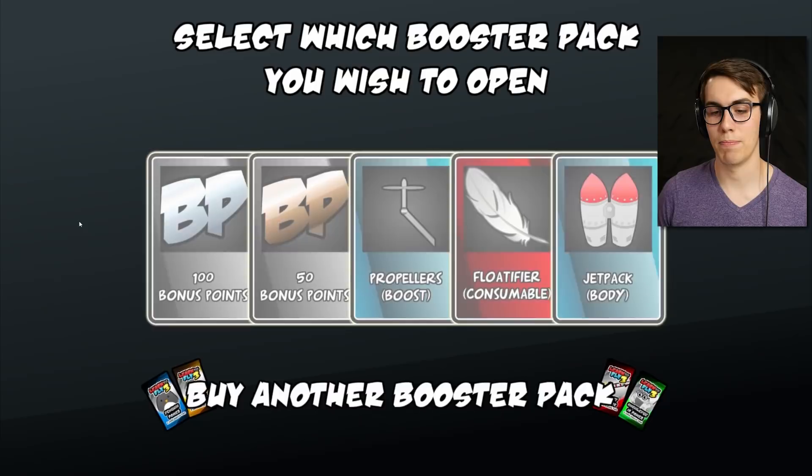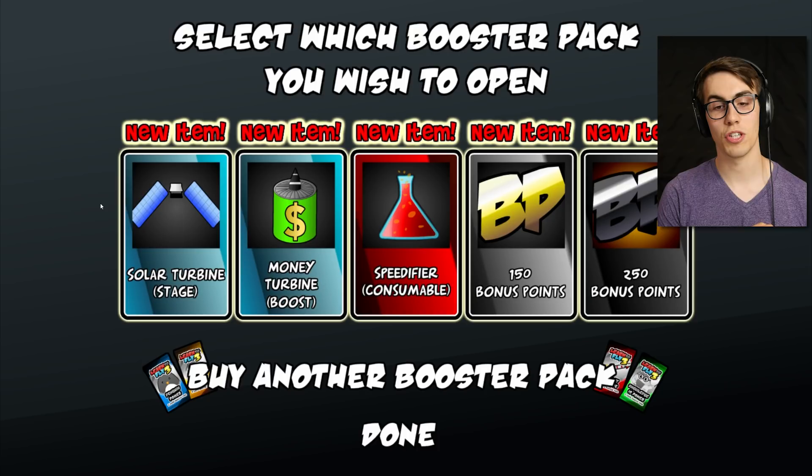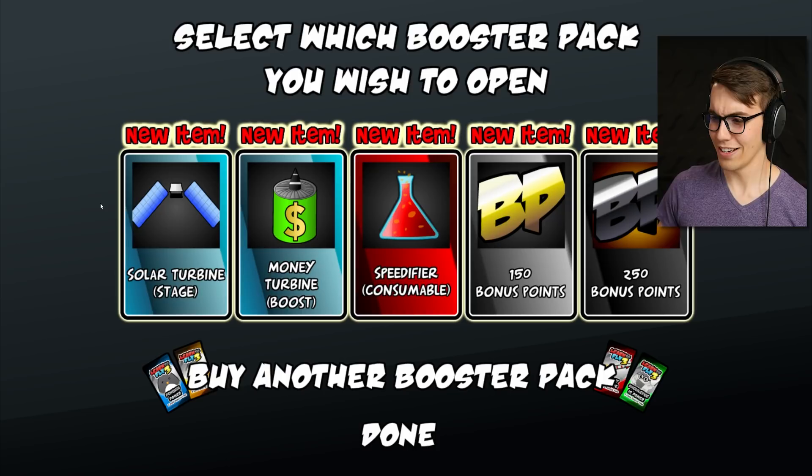I want more Mechano Madness again. I need a solar panel, thinking about BP — got BP propellers, float-a-fire jetpack. Solar turbine! That's the one, isn't it? That's the one you wanted me to get. I did it! Nice. And I got some more things as well.